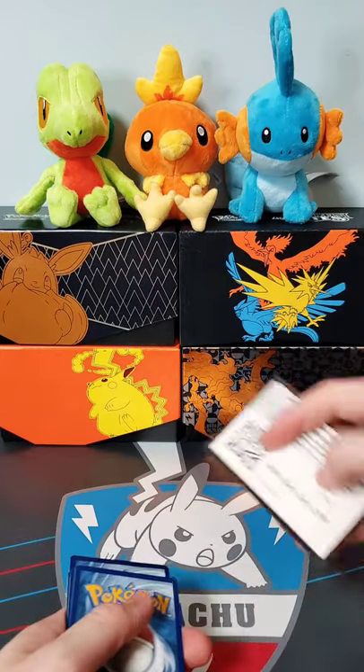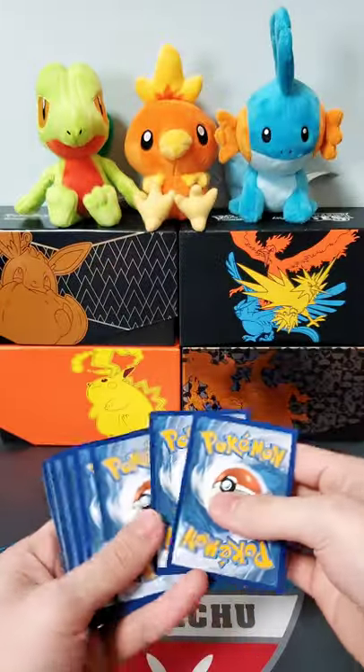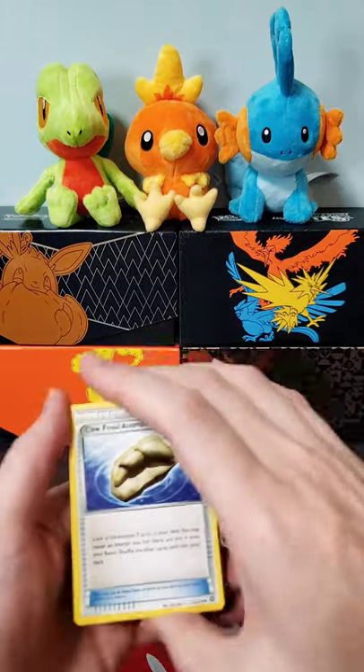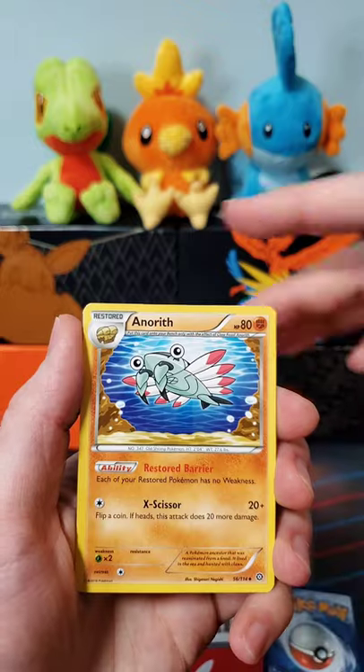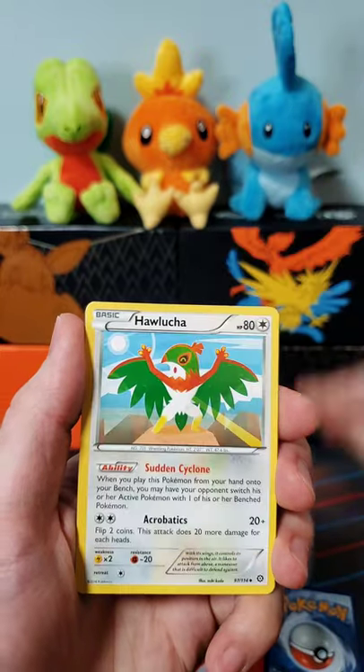Alright, we have a code card for you guys. Started off with a Claw Fossil Aneryth. Oh, we have an Aneryth to go with that.